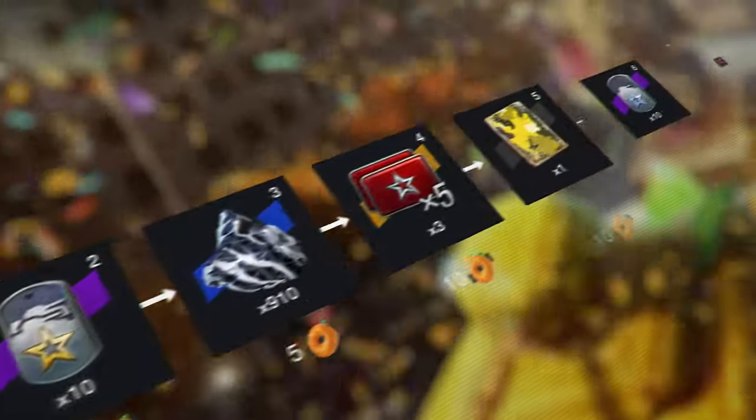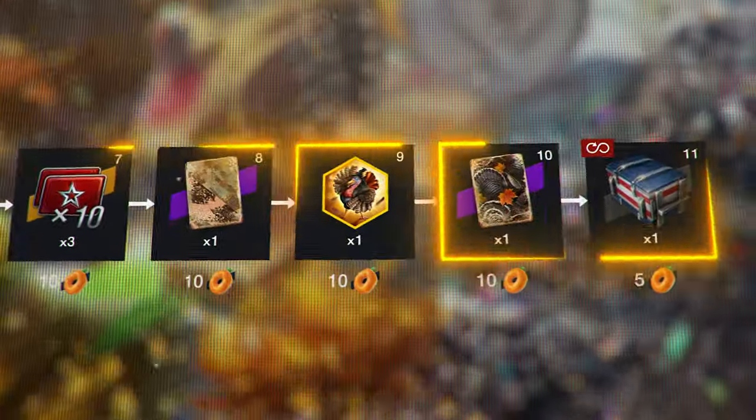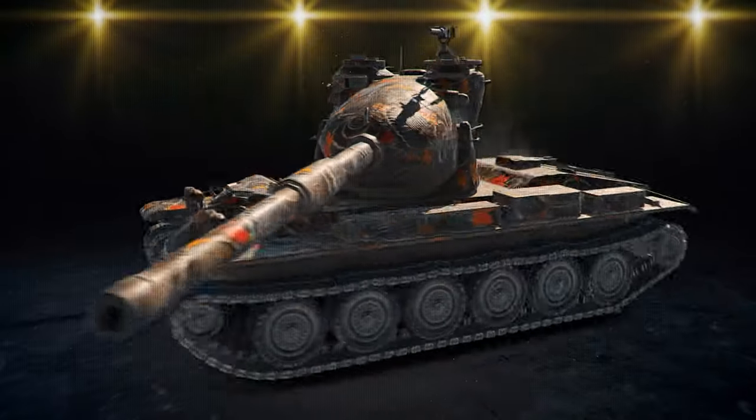Exchange them for rewards: Boosters, Fortium Shards, Camouflages, and Avatar. And the animated Warpaint, Leaves and Tails.